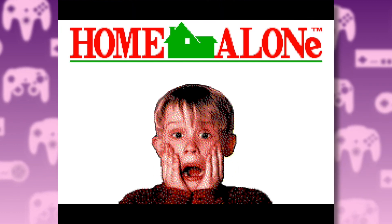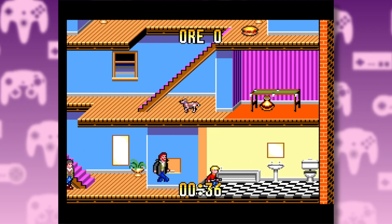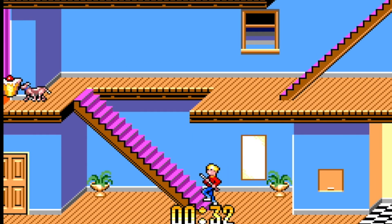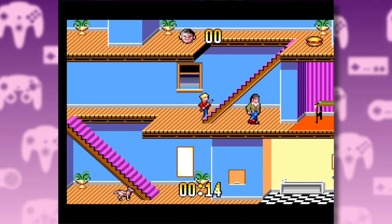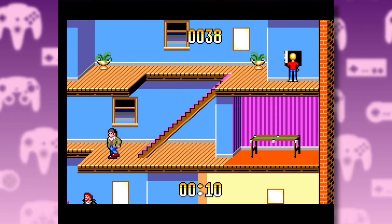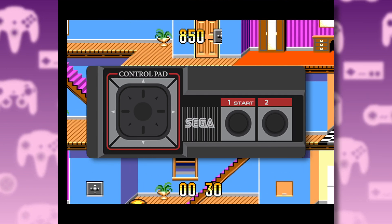And finally we have the Master System version. I'm in the house — it's a very colorful house. Here are the Wet Bandits, and Kevin, being a junior Olympic pole vaulter, can just jump over them. There's a dog. Guess that's not friendly. So this one is a bit of a hybrid between the Super Nintendo and the Mega Drive version — you go through different homes, picking up valuables and depositing them inside safes before the bandits can get at them. It's pretty basic, but what do you expect from a system with only two buttons?